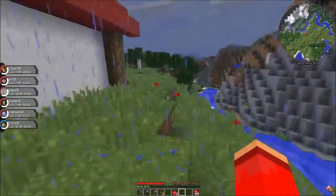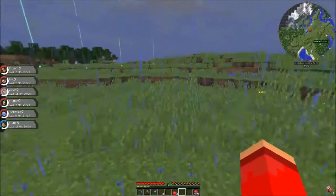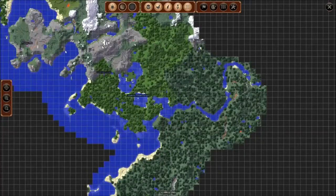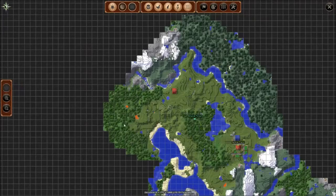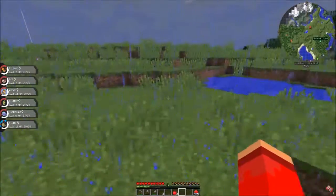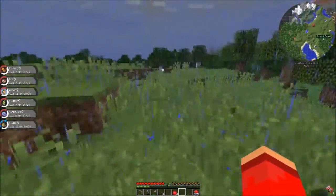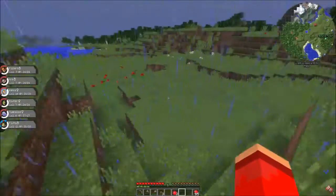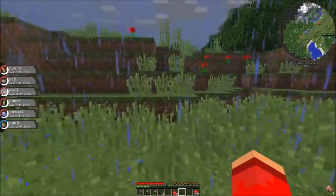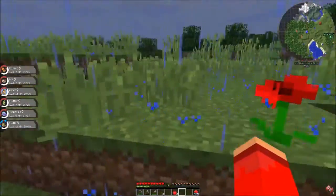I wonder if Raichu spawns here as well. Is this a forest we've been to? No, this is a whole new forest. I'm gonna scan it from the border, and if I see an Eevee, we're going for it without question. Otherwise we're keeping our distance.